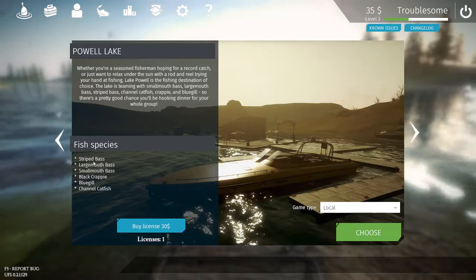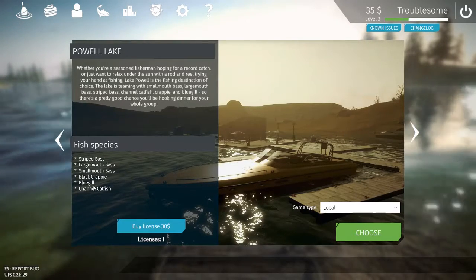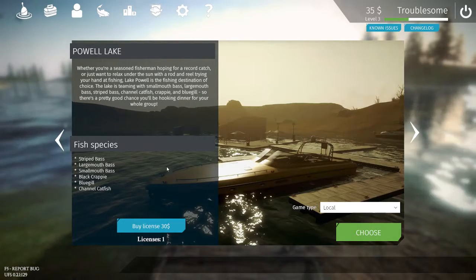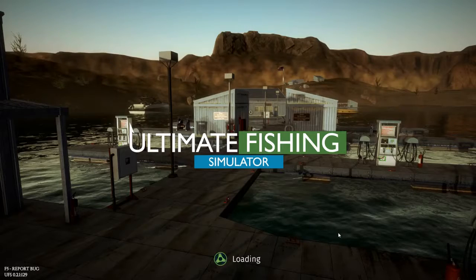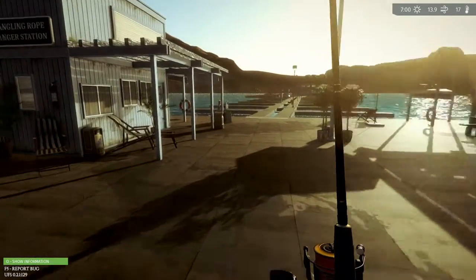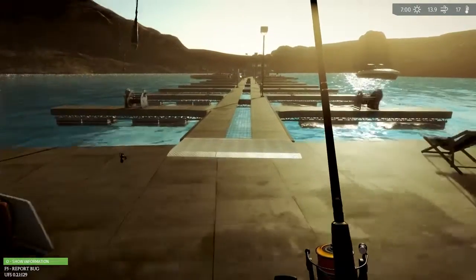Channel cat, striped bass, largemouth, smallmouth, black crappie, bluegill, channel cat — this is all Midwest fishing for me. This is all the stuff. I hate catfish, I don't like messing with catfish. But bluegill, crappie, smallmouth, stripers, largemouth — all that. We're just going to go here and look. Here we are at Dangling Rope Ranger Station. This is nice.